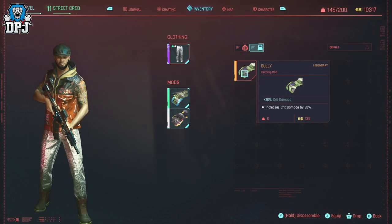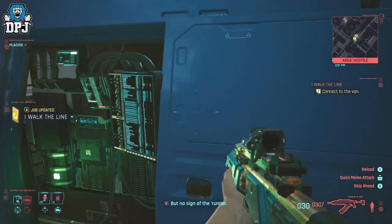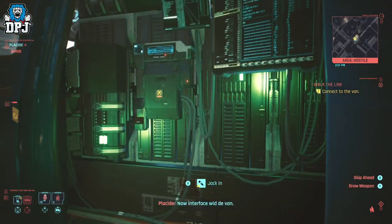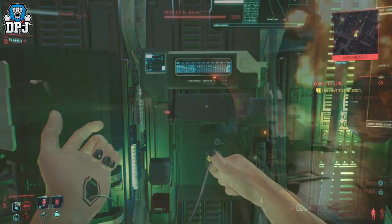The mission in which you grab this amazing mod is called I Walk the Line. It's the 7th main story mission after you've completed the prologue. Towards the end of this mission you have to plug yourself into a van within a shopping mall and then make your way into a cinema.